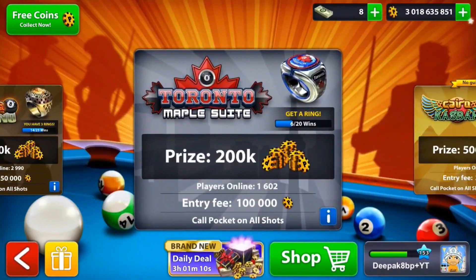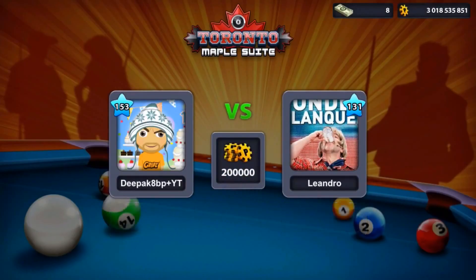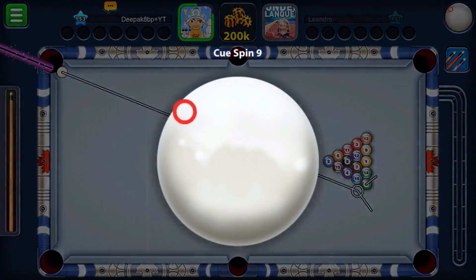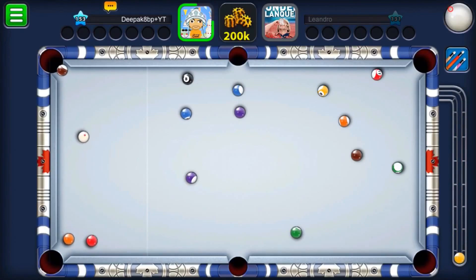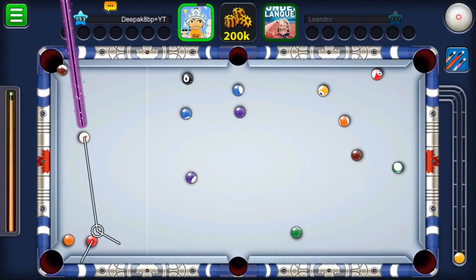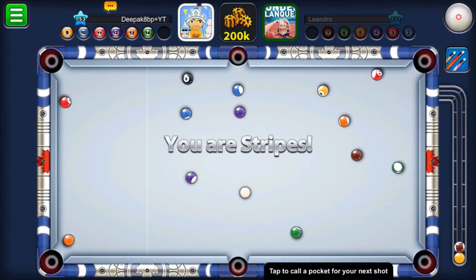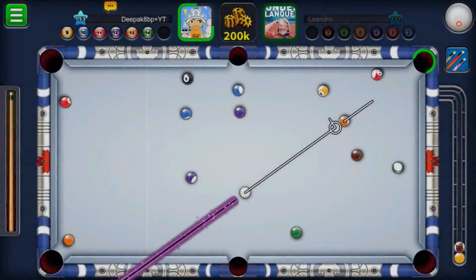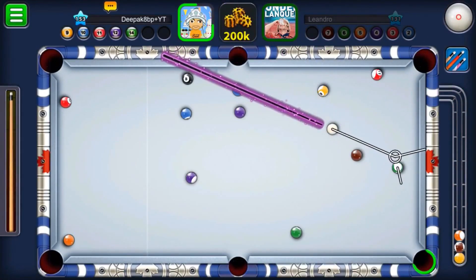Let's go on the Toronto Maple table. Okay, opponent is level 121 — Leonardo. We are getting the break. I don't fully trust this cue on the standard break, so I'm using the second standard break position. Hopefully we potted one solid ball. Okay, let's go for a bank shot — that was a nice shot. We are stripes. Personally I love stripes, and the table is pretty open.